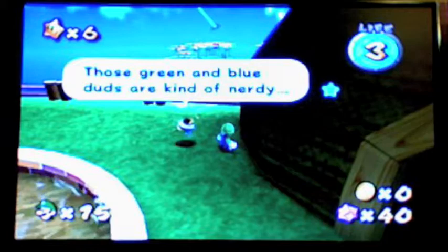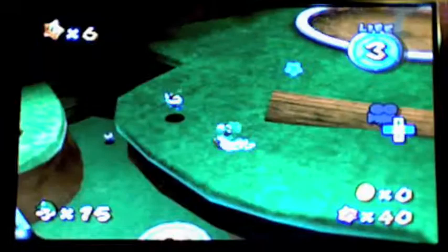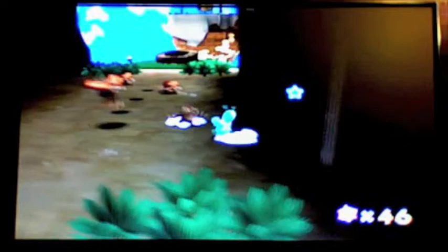Luigi always struck me as the greater thinker of the two, which makes sense that I'm doing this because I'm thinker2112. There's a reason I chose that name, other than my nerdy tendencies, but that's for another time. The yellow and brown striped mushroom turns you into Beetle Weegee. Beetle Weegee can fly for a limited time, as shown by that meter. So now these guys will attack — I guess they have apiophobia or something.